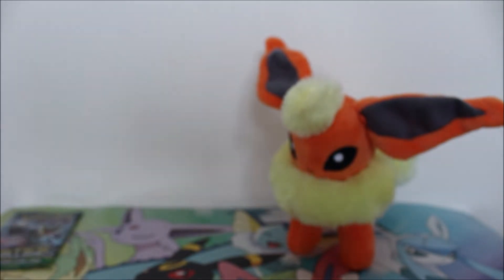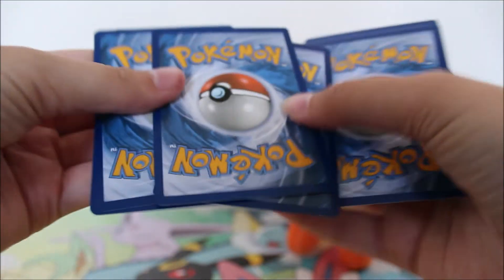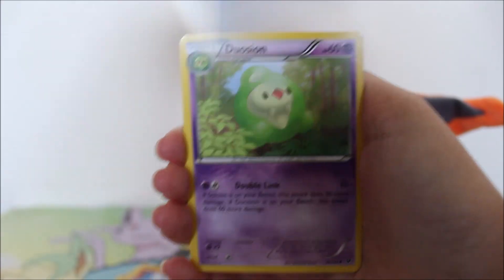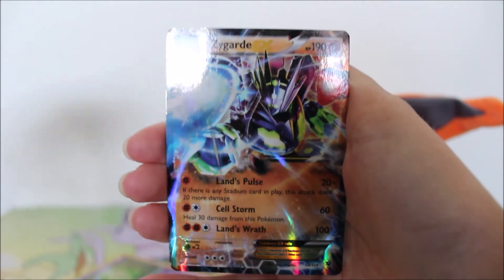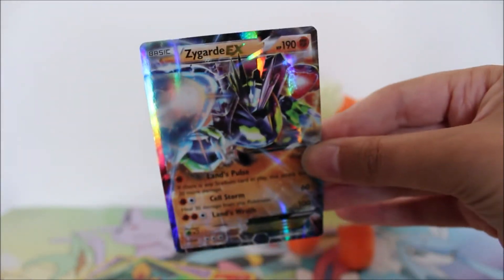Totally nothing. We just have one pack left guys — let's hope this is gonna be an amazing one, because otherwise this box was terrible. We have a Skarmory, Riolu, Jigglypuff, Carbink, Larvitar, Brixen, Mega Catcher, Devolution. A Muffin reverse — which is another rare — and then I can see something shiny: a Zygarde EX! Nice. So at least we got something in the end. We also got two Umbreon reverse rares, both from Fates Collide.